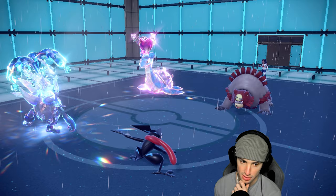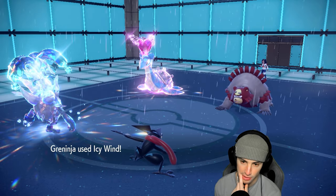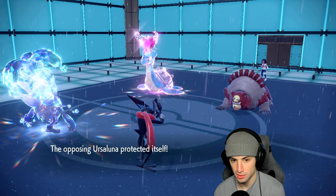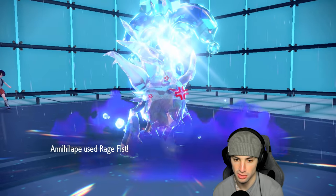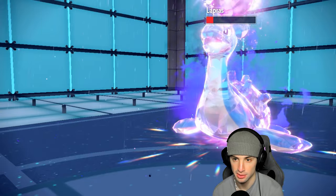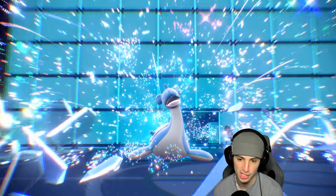Ursaluna's going to protect — that's fine, totally fine. Icy Wind launches. I'm hoping that Rage Fist can just KO but I'm not sure if it can. It's boosted to like maximum right now. How much damage is it doing? Okay, never mind — I stand corrected, thanks for playing! Getting worried for nothing. I should have probably used Rage Fist to clean up earlier but it all worked out.